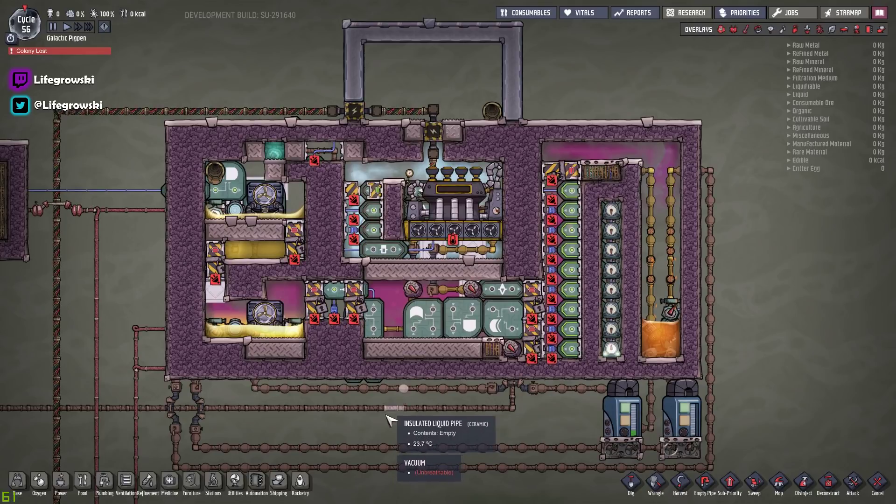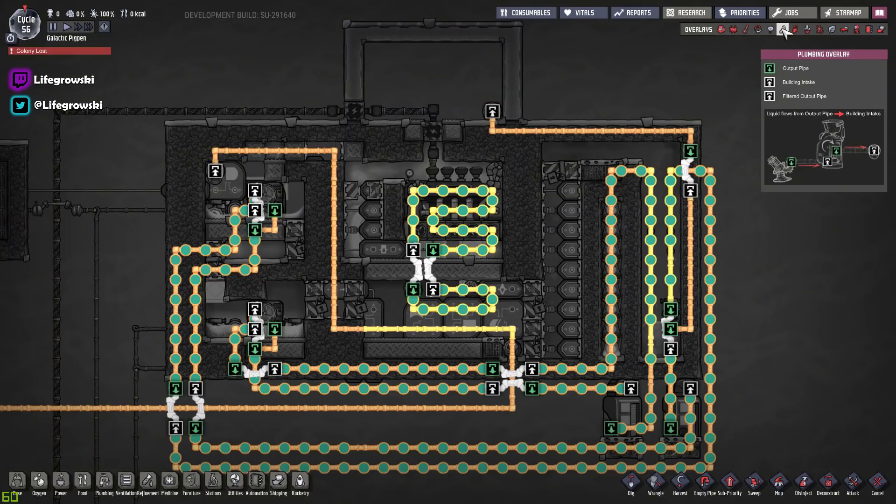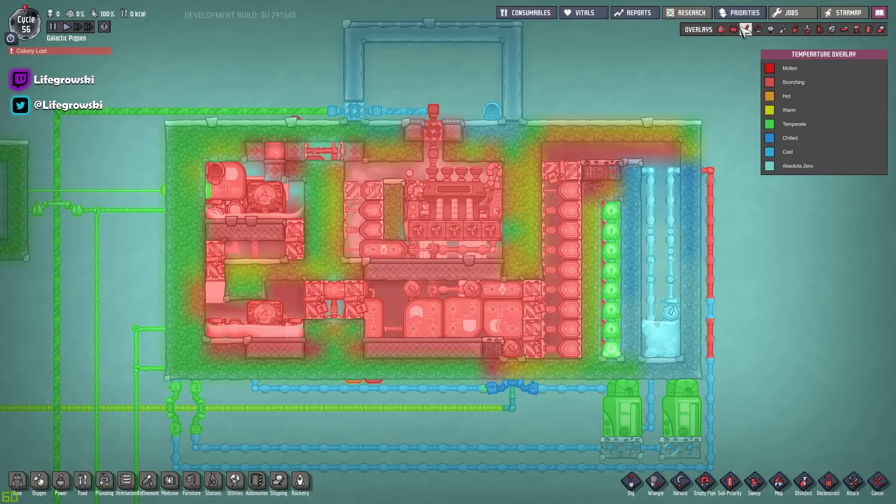So this build is all about making it smaller, more energy-efficient, and getting a reasonable throughput that can be scaled up or down. It's a compact little build that we can easily build in survival without any problems — pretty straightforward in terms of access. It uses a lot of ceramic instead of insulation. The only downside is we use quite a lot of super coolant, which can be acquired pretty easily depending on your first couple of planets. If you don't have super coolant, you can use petroleum — you just need to be more conscious of boiling temperatures in your pipes.